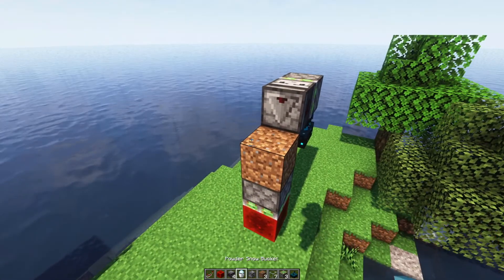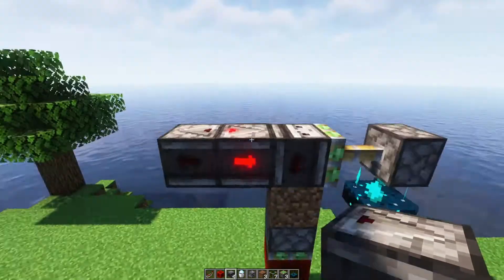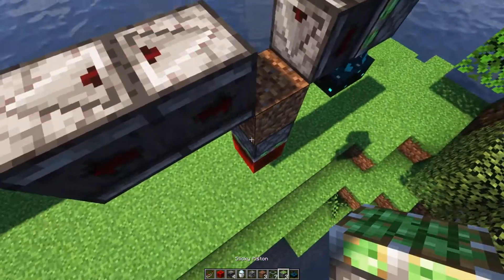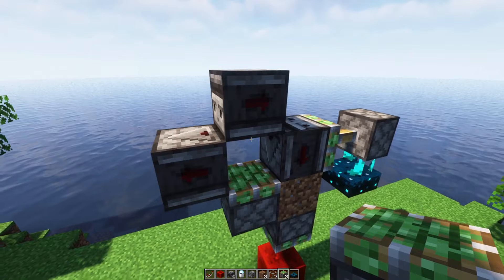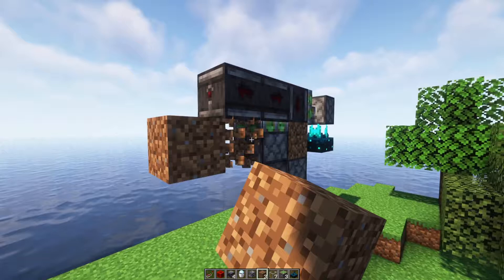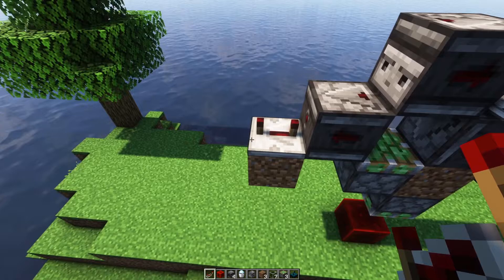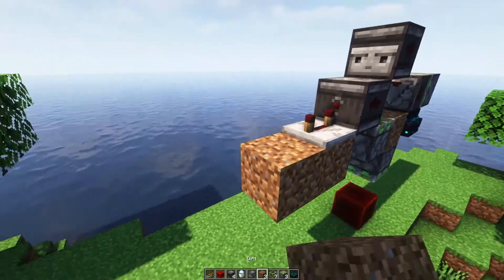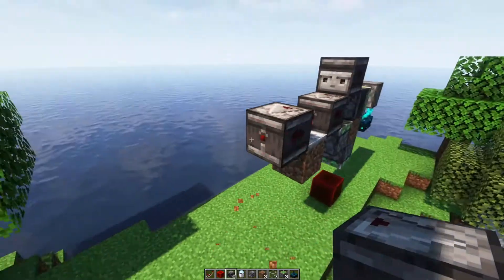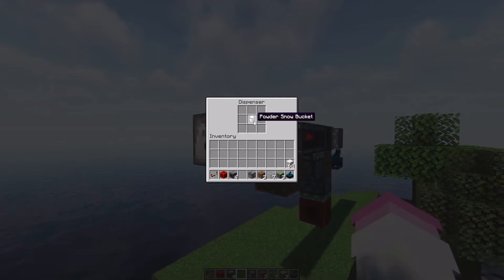The next thing we're going to do is make an observer stack where they go back and forth, and we're going to cause this to send a signal to that block that breaks it so that it stops flickering. Every time it changes, it's going to continue to do it again, so I'm going to put a repeater here for four ticks. I'm going to put another observer right here that feeds into it, and then we're going to put a dispenser right here with a powder snow bucket.